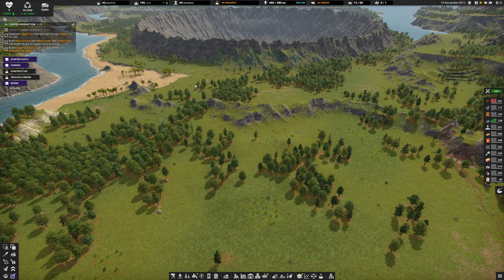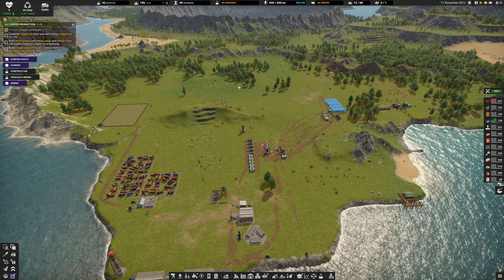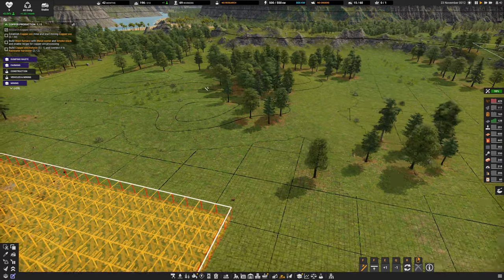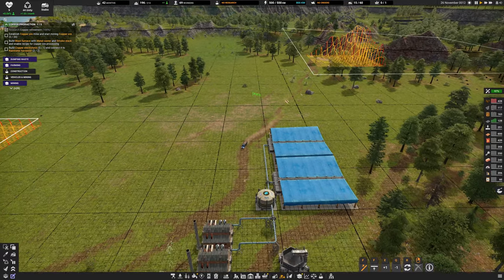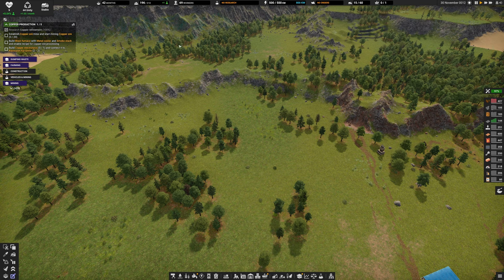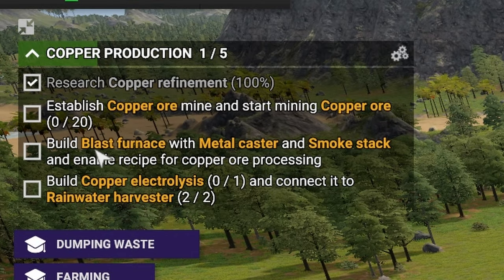We have a limited pass to get around the copper area. The terrain difference makes placement tricky, so we might need a flatter location. It's still a trek to go from here to there with vehicles, so we may need to double up our A-to-B logistics. The task is telling us to build a blast furnace, metal caster, and smokestack, then enable the copper ore processing recipe.